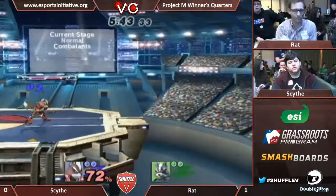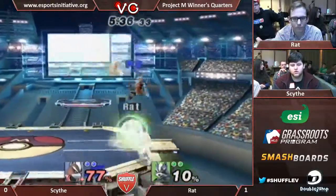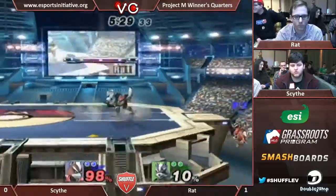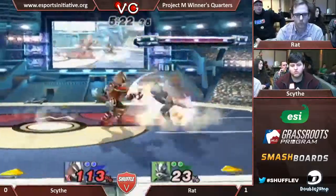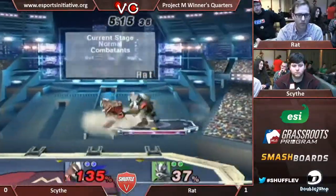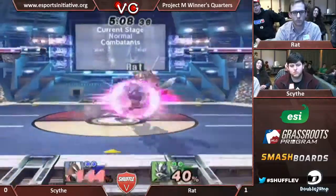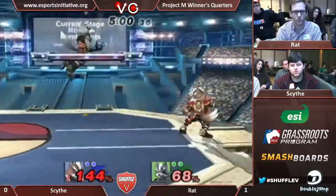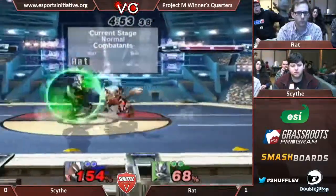Flashes him. Rat dies at like 80. There's the CC dash across the stage. Spaces away from the shield. Boxing him out really well. Scythe at center stage — he's going to convert. That was an interesting recovery choice. He realized he was getting read at the ledge a little bit too well, tried something weird, something new. Ooh, that was really bad DI — not with that DI, I don't think that works that high.